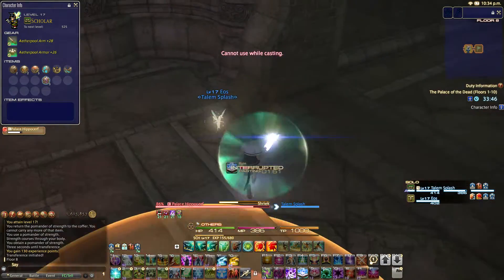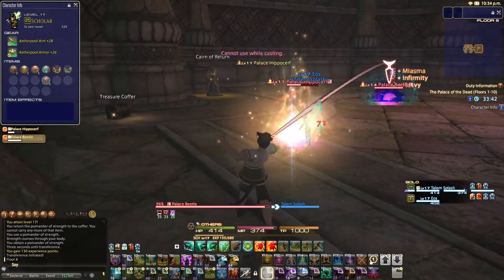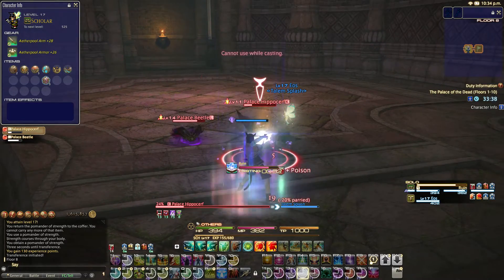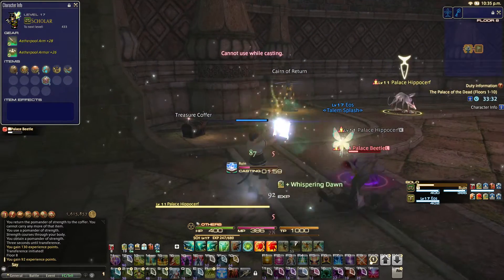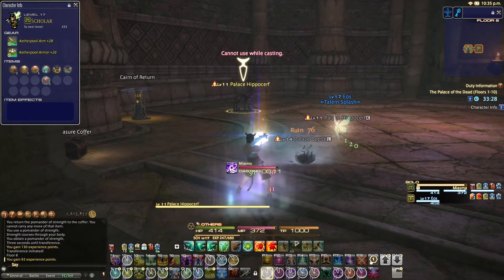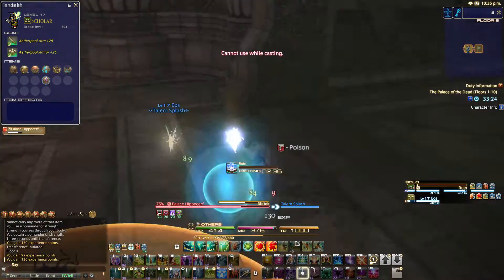Let's throw these dots. I wish I had Bane — like, once I get Bane, I think it's at level 40 we get Bane. So it's still quite a ways away. Then we can just spread our dots and not have to worry about multiple poisoning of each and every enemy. But it just goes by so much quicker if you throw up your poison on every other enemy before you start single-target attacking.